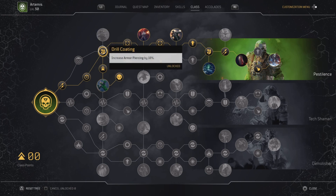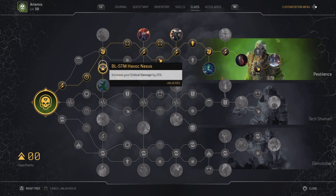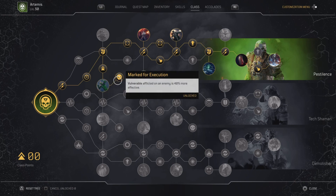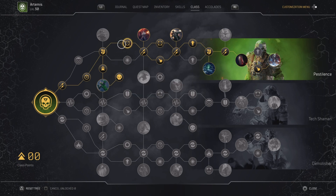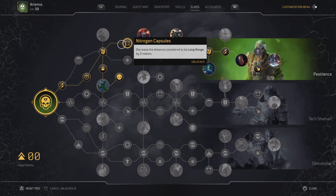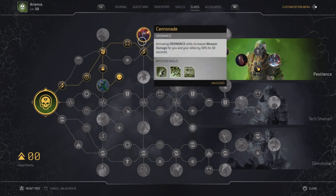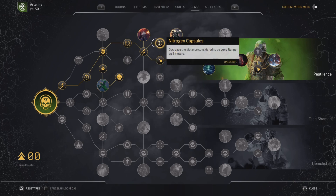Havit Next increases critical damage by 15%. Exposing Toxins inflicts vulnerability, increasing our damage by 25%. Marks for Execution adds 40% more effectiveness — I do notice a difference in damage so definitely keep that on. Nitrogen Castle decreases the distance considered long range for increased weapon damage. Cannonade is pretty cool: wherever you throw a grenade you get an additional 30% damage for you and your allies for 10 seconds.